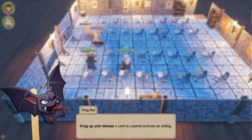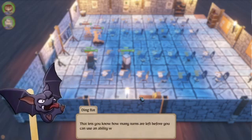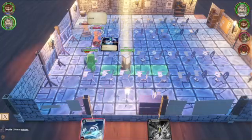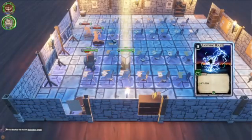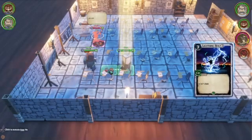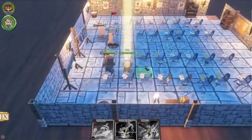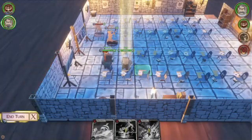Drag up and release a card to custom activate an ability. See this number on the fireball ability? It'll let you know how many turns are left before you can use an ability with a cooldown. Click on the target tile for your ability or drag it back down to cancel. Just drop it right on this trap here. Activate it from this location. That was beautiful, I loved it. Now he ends his turn.